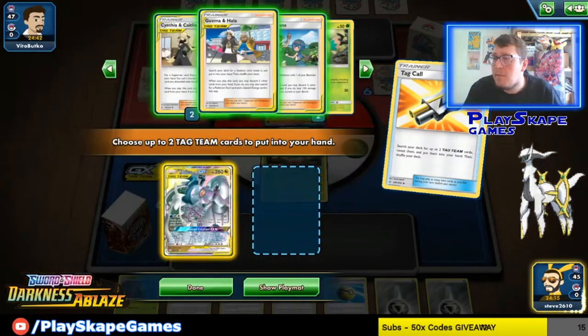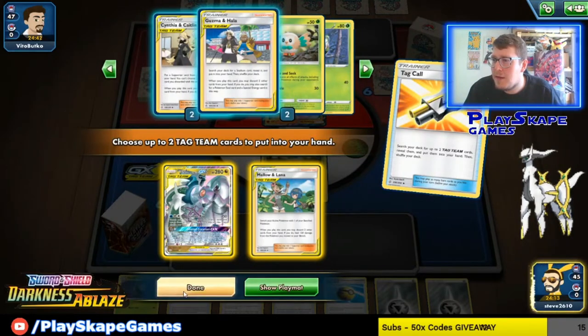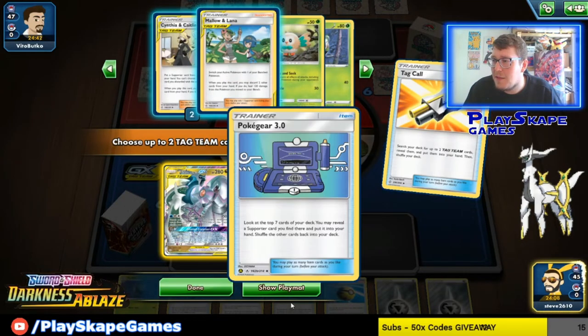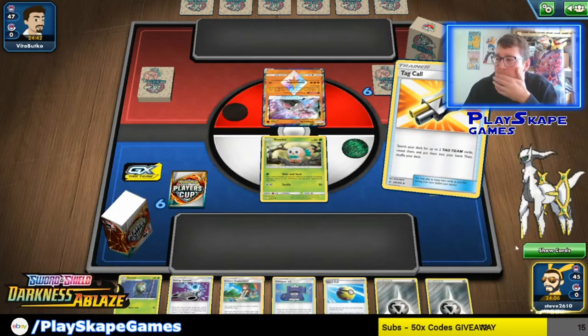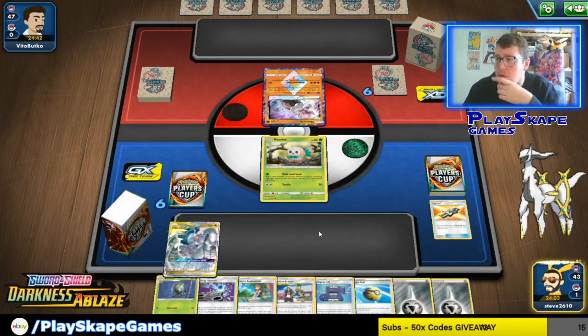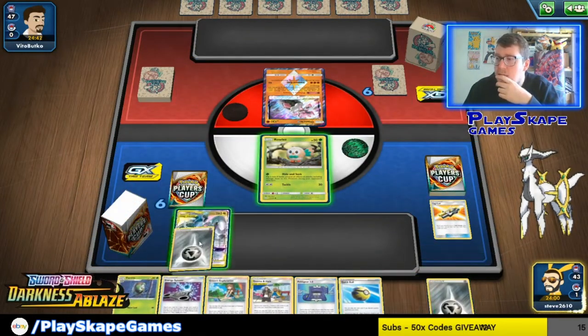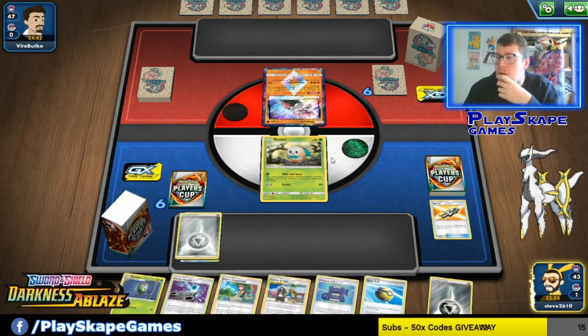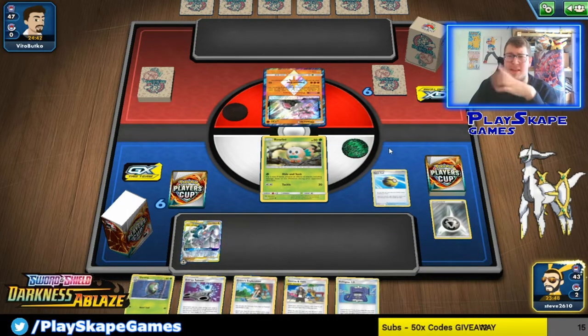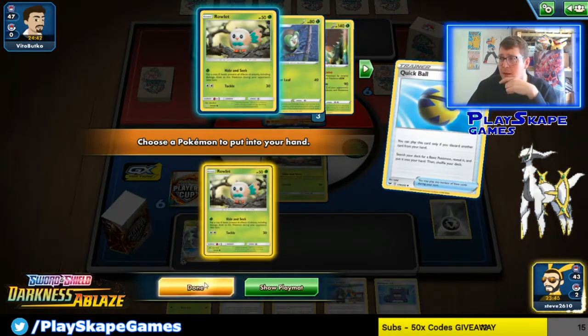I think Guzma & Hala is still a bit more flexible, so I'll go with that — we can use it to get Turfield Stadium next turn potentially. I'll stick the Metal energy here and use this opportunity to get another Rowlet down just in case he pokes this one. We've got the Metal energy already, so we probably won't need another unless he plays Crushing Hammers or something. We'll get two Rowlets down.